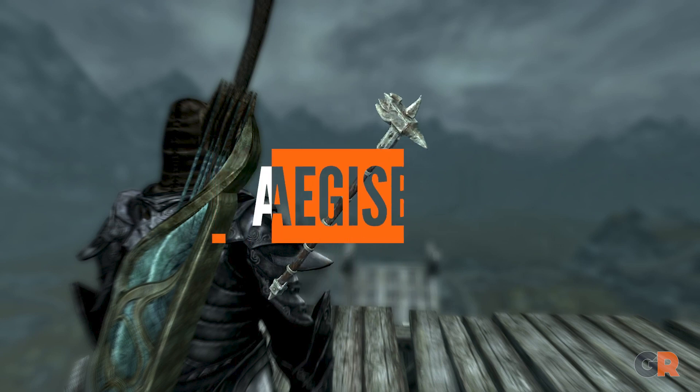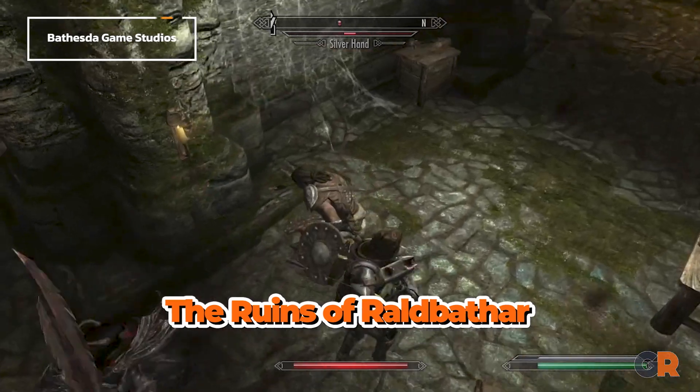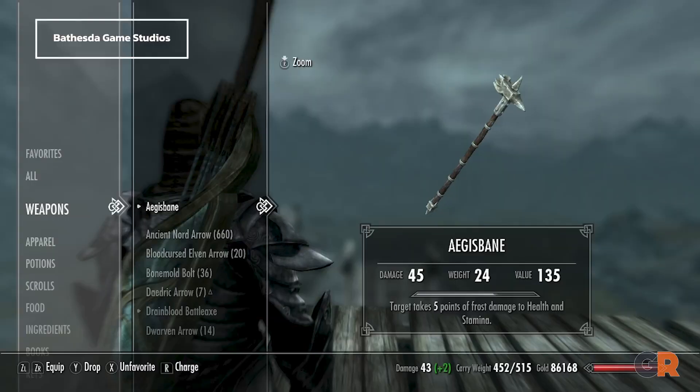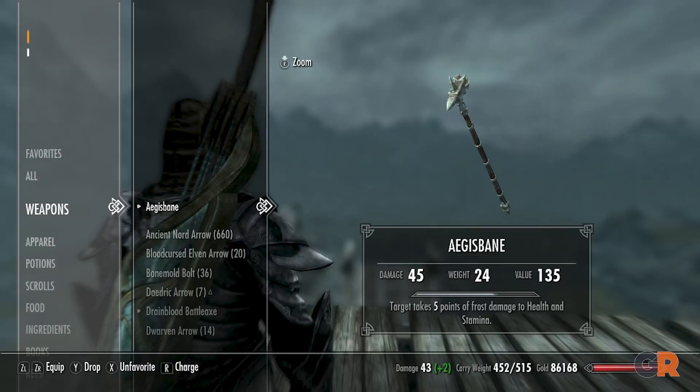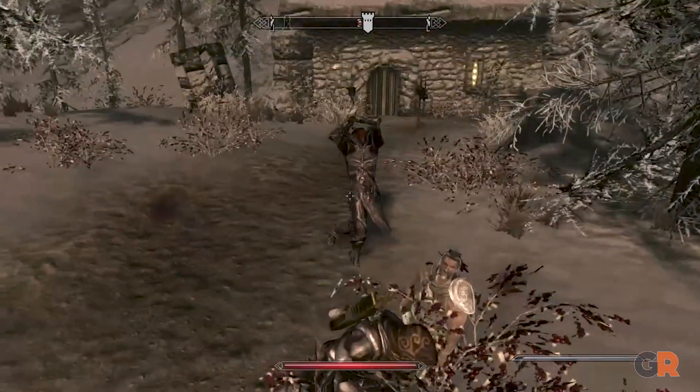Up first, it's Aegisbane. This powerful warhammer can be found on Elaine's body in the ruins of Albathar. It's worth tracking down because it hits hard with both high base strength and frost damage to health and stamina. Players wanting a warhammer will be well served by this powerful weapon.